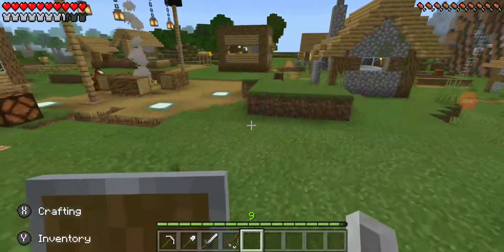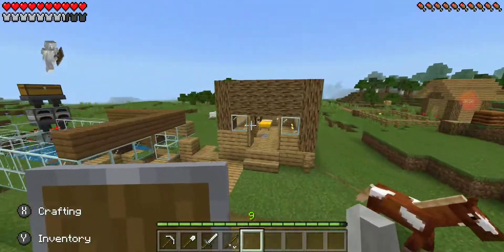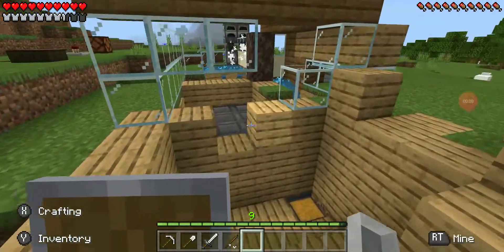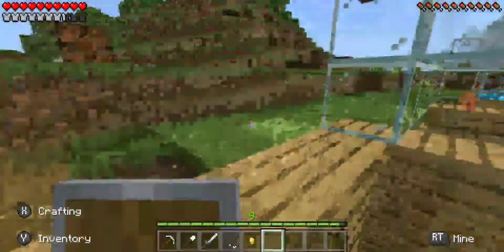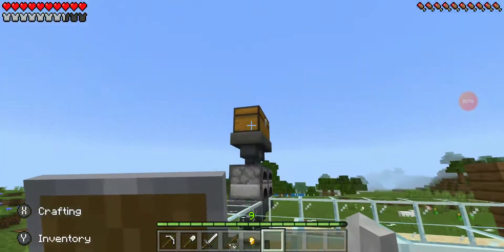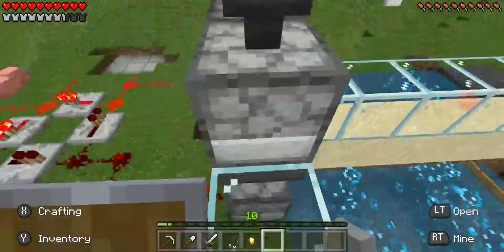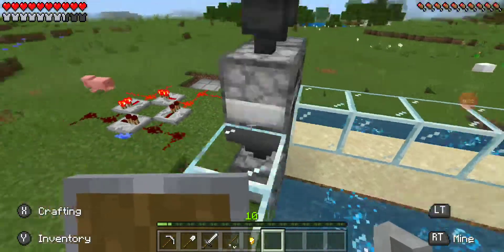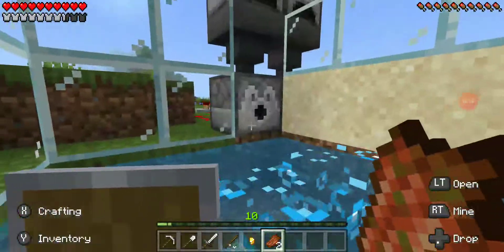Hey guys, welcome to Camp Minecraft episode 3! Today we're gonna be playing by ourselves. Let's see how the storage system is working. Oh, we got a gold nugget - that's probably because of the gold element we made. Oh, are you telling me I just got to level 10?